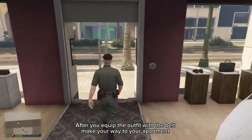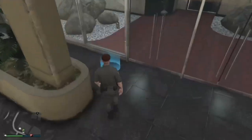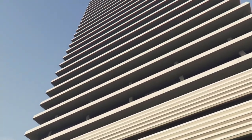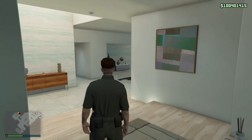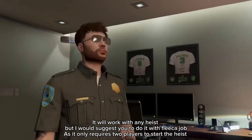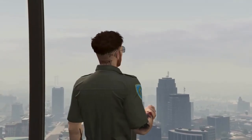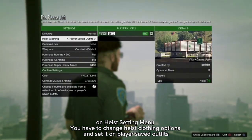After you equip the outfit with the belt, make your way to your apartment. Go to the heist room and start a heist — it will work with any heist, but I'd suggest doing it with Fleeca Job as it only requires two players. On the heist settings menu, change the heist clothing option and set it to player saved outfits.